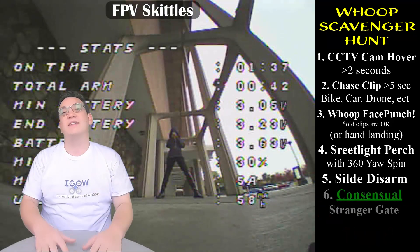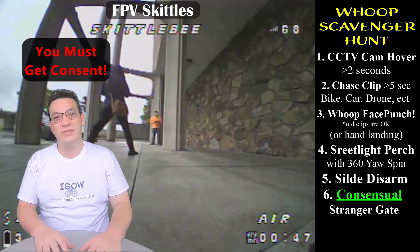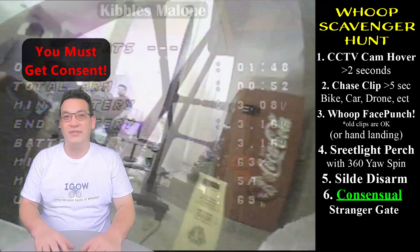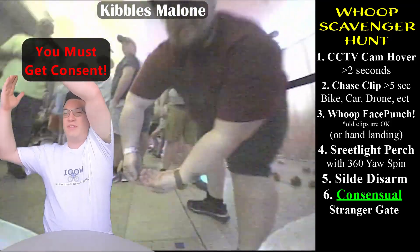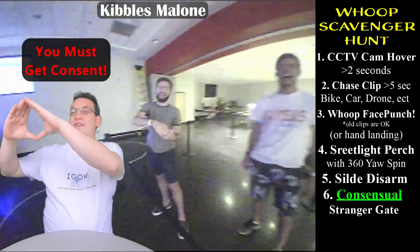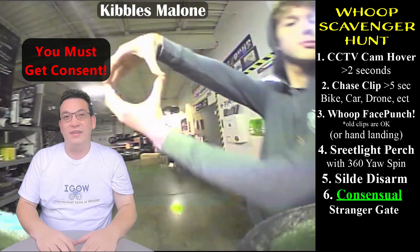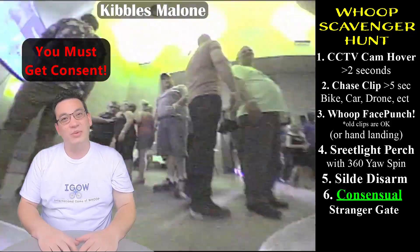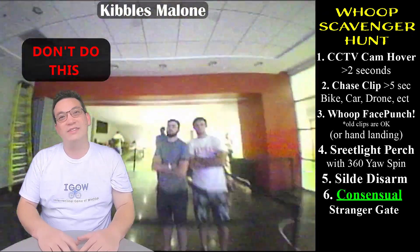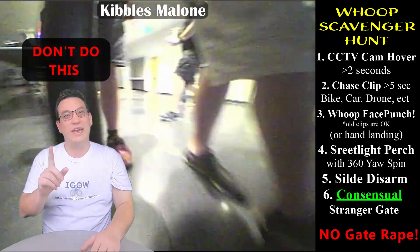Item number six is the consensual stranger gate. You have to find someone that's a stranger — someone you've never met before — and ask them if they will be a gate for your whoop. They can hold up their arms to make a gate, or you can fly through their legs, or even through their hands. You just have to find a stranger and ask them to be your whoop gate. This has to be consensual — you have to ask. You can't just fly up on someone and try to fly through their legs.